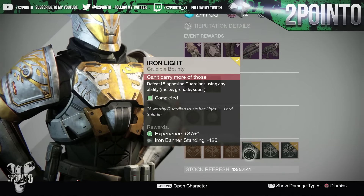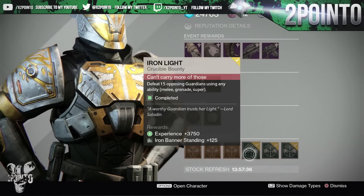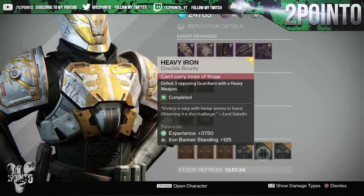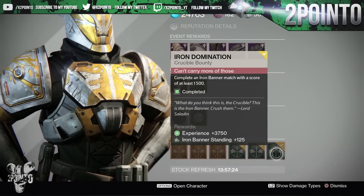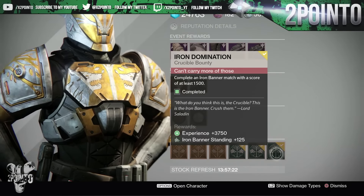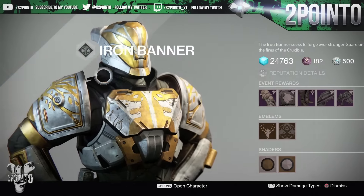For the daily bounties: Iron Light requires defeating 15 opposing guardians using any ability — melee, grenade, or super. Heavy Iron requires defeating 3 opposing guardians with a heavy weapon. Iron Domination requires completing an Iron Banner match with a score of at least 1500.